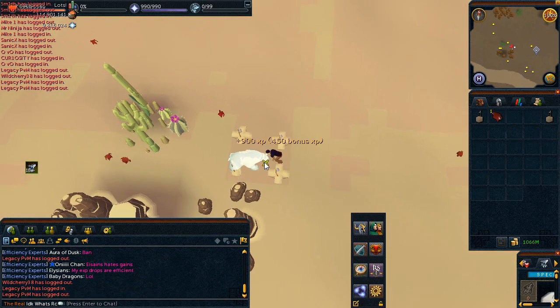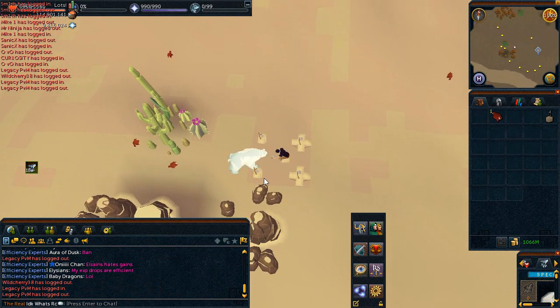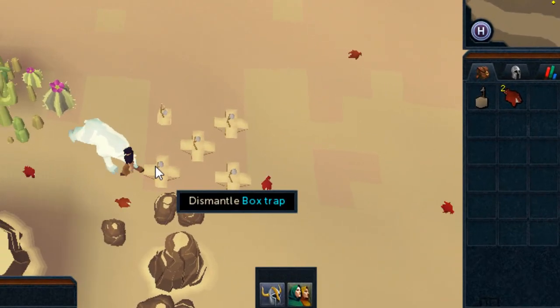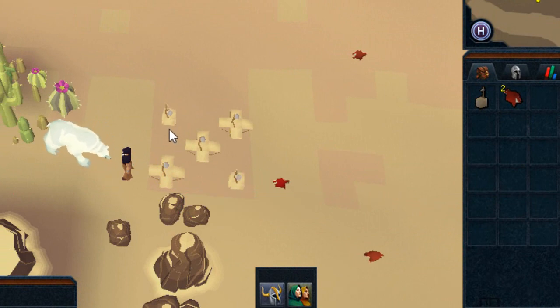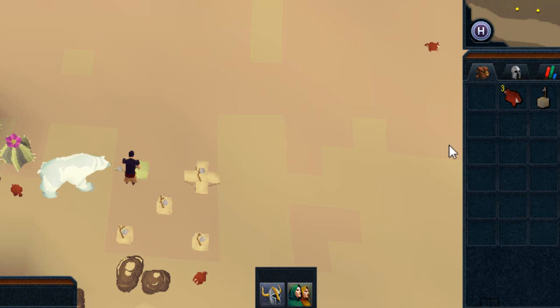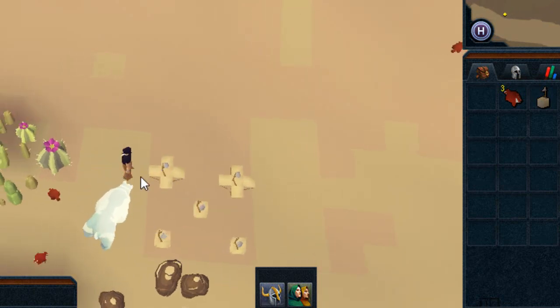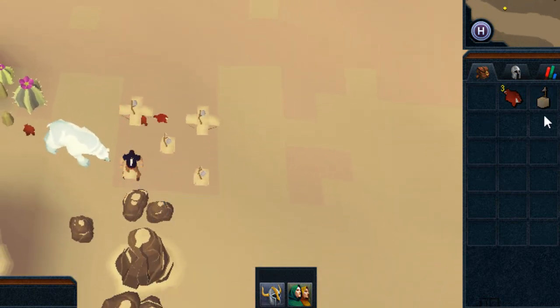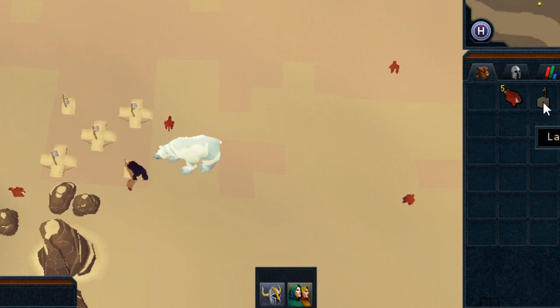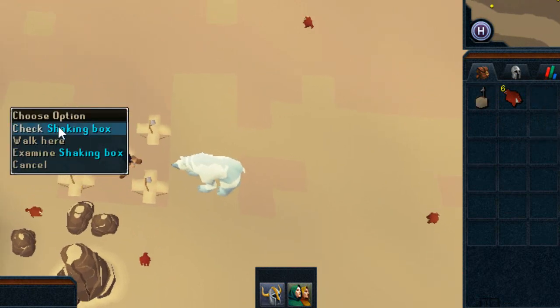I still haven't found a way to lure this arctic bear, which really annoys me. Anyway, for those who don't remember how to hunt efficiently: your goal is to click near the trap. This is advanced stuff — you position yourself over the box, click on the box, then click on the next trap. This overrides the walk animation so you can catch a lot more per hour. It's been a while since I've done hunting, and if you find a way to lure the bear, let me know.